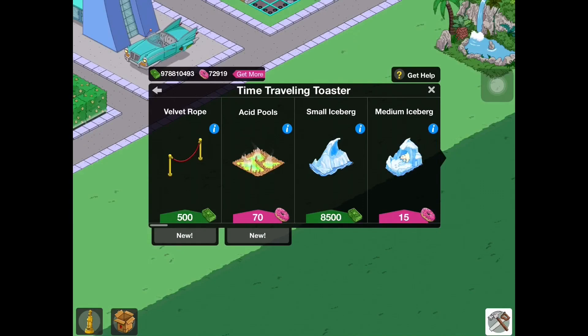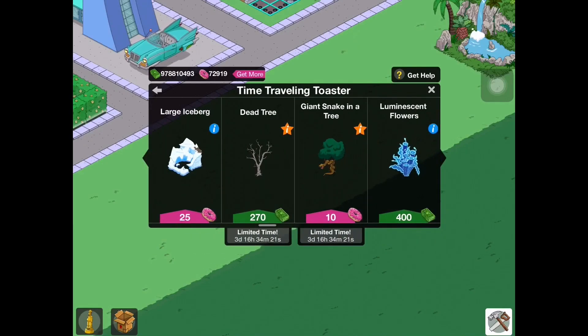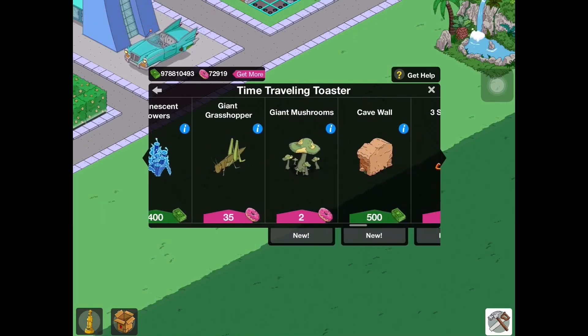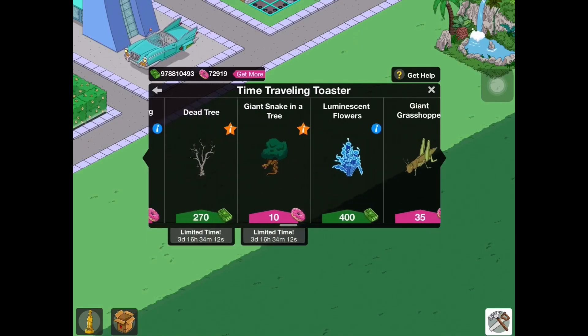There's also some other stuff that came back to the store from previous updates. We have the Dead Tree, the Giant Snake in a Tree, the Luminescent Flowers, the Giant Grasshopper, and the Giant Mushrooms — all returning from previous updates, so it's pretty cool that we have those now.